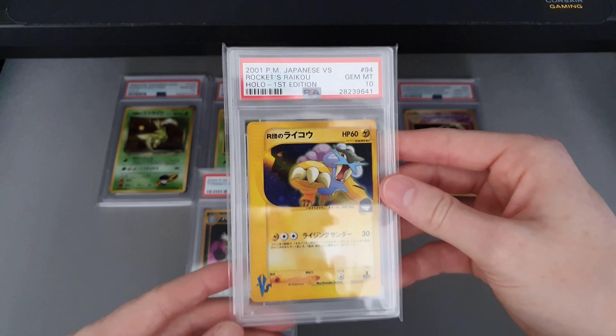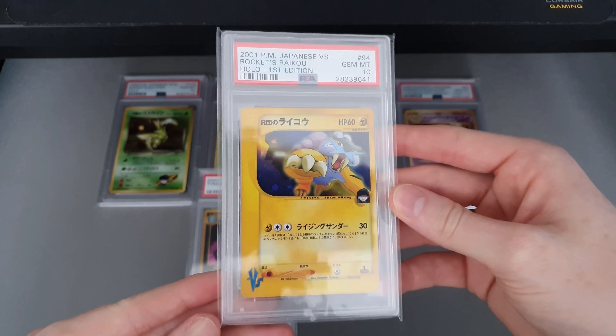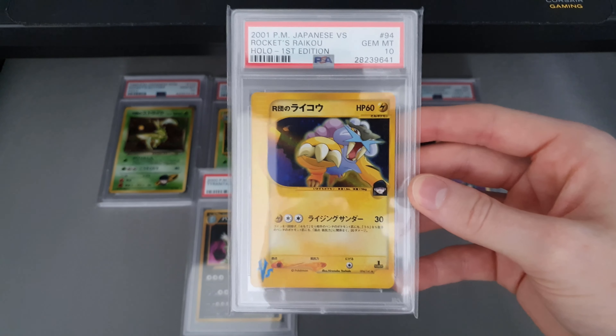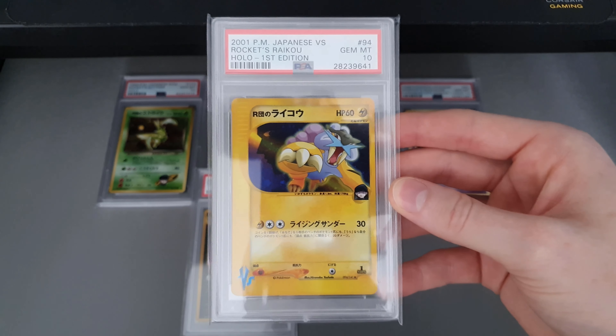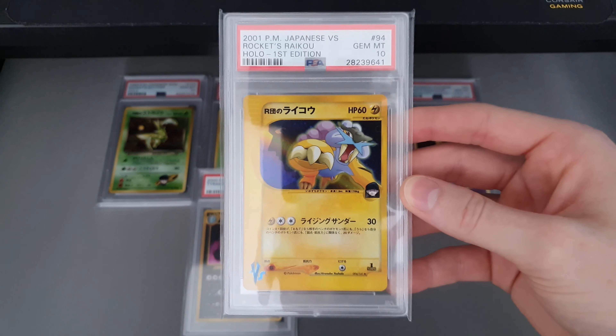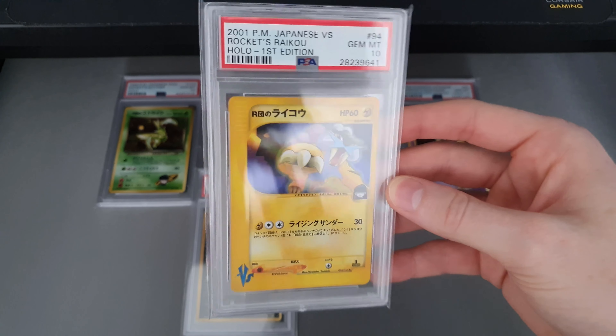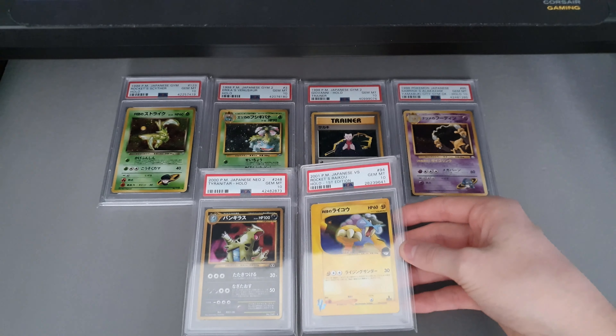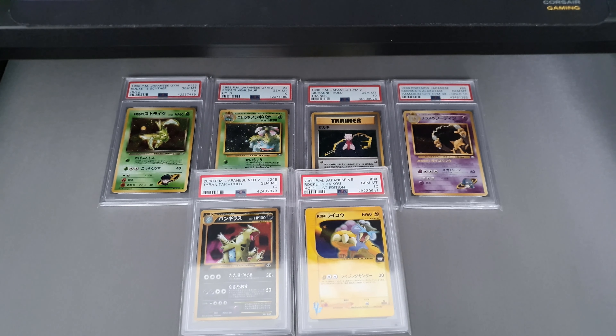Last but not least, a little bit different from what I normally get — a VS card. This is the first card I've got from the VS set. Just saw it on eBay, it was a good price so I thought I'd snap it up. Really, really like the card. I'll probably end up getting the legendary dogs first, but yeah, this is the recent mail day haul.